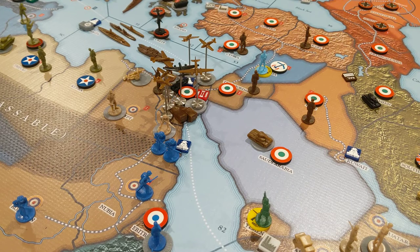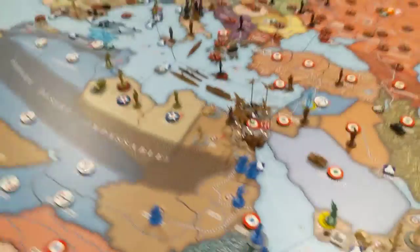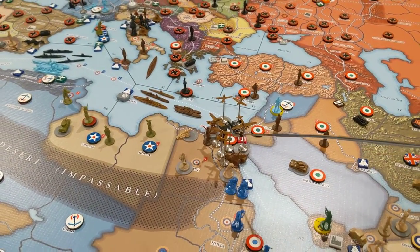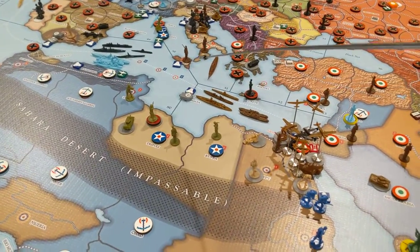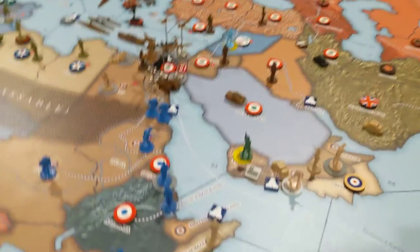Contain Fascism: score one if Germany and Italy are within their scenario starting boundaries at the end of the game — laughing at that one. Med Security: score one if Great Britain has twice as many capital warships in the Med as the Axis. They have no warships in the Med and the Axis have two capital ships. Alternatively, possess Gibraltar, Suez, and Malta. Unfortunately they have Gibraltar and Malta but not the Suez Canal. So they don't get that one.